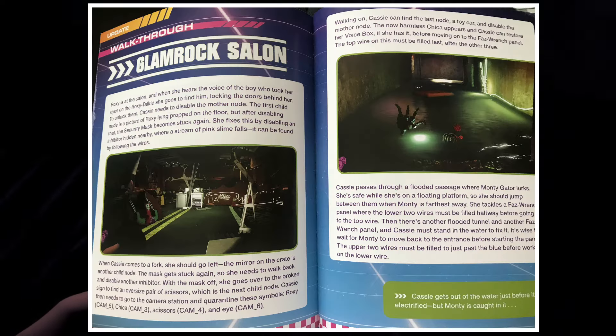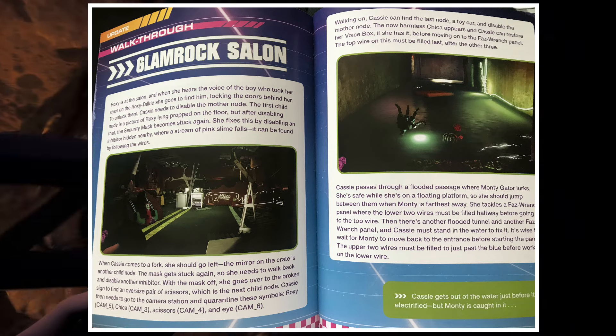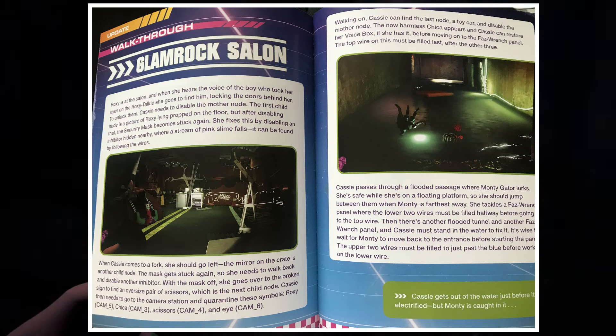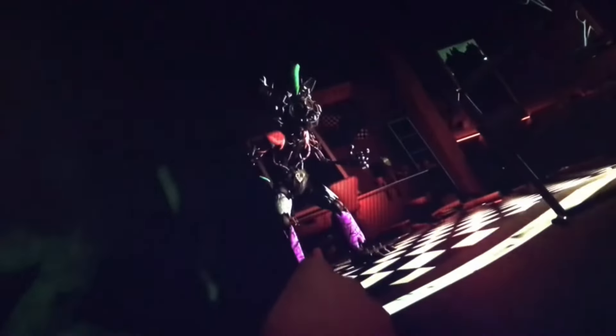In the Roxy salon section, Roxy is usually found standing in front of the mirror looking at herself, but the book doesn't even show an image of her — it just shows the destroyed Roxy salon. They could have included an image of Roxy crying in the mirror; that would have been more interesting and impactful than just swapping out cutscenes for background environment images.